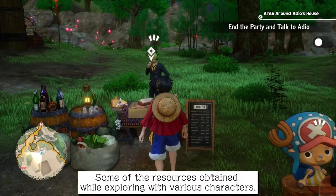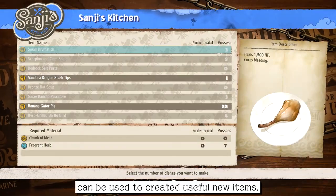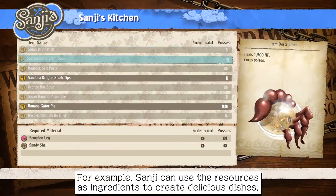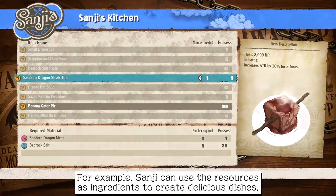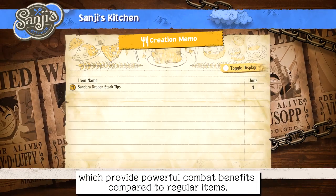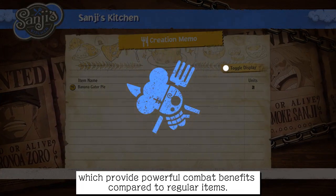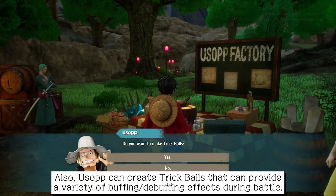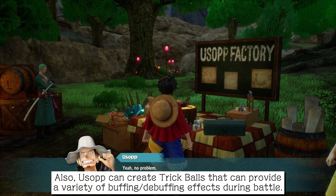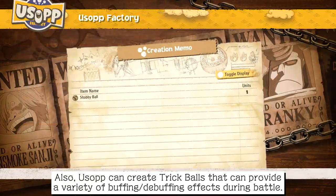Some of the resources obtained while exploring with various characters can be used to create useful new items. For example, Sanji can use the resources as ingredients to create delicious dishes, which provide powerful combat benefits compared to regular items. Also, Usopp can create trick balls that can provide a variety of buffing and debuffing effects during battle.